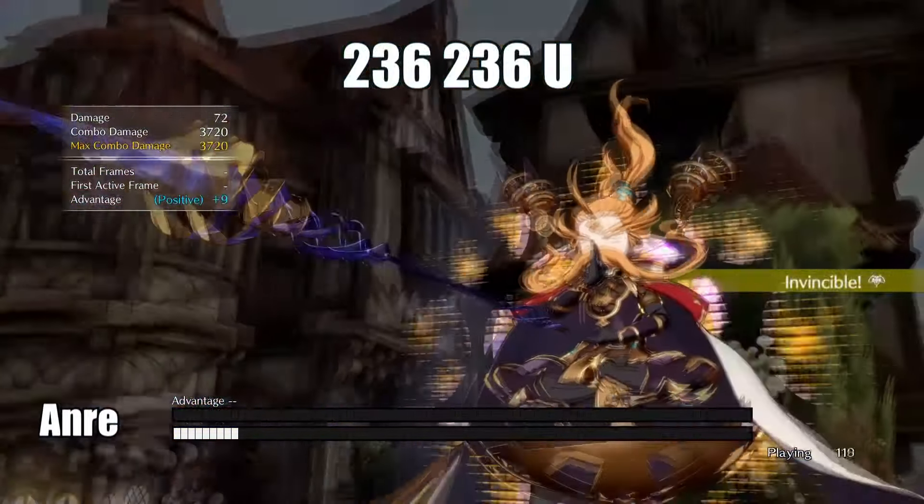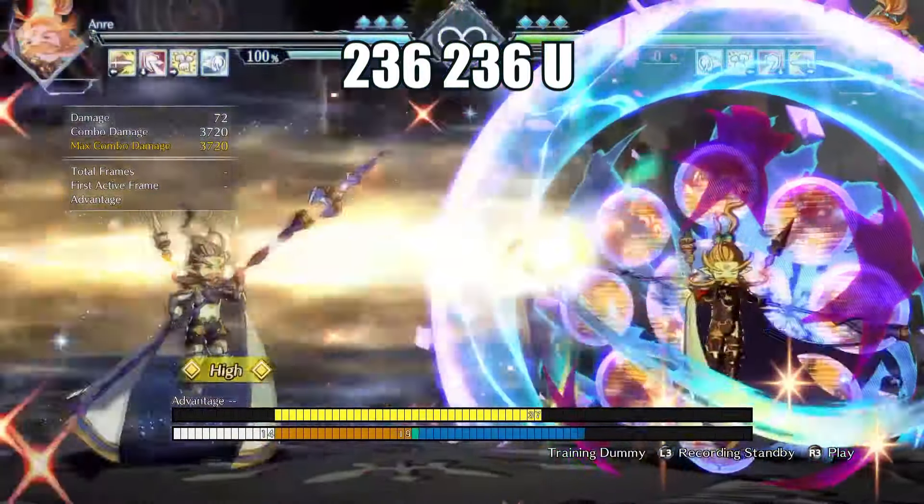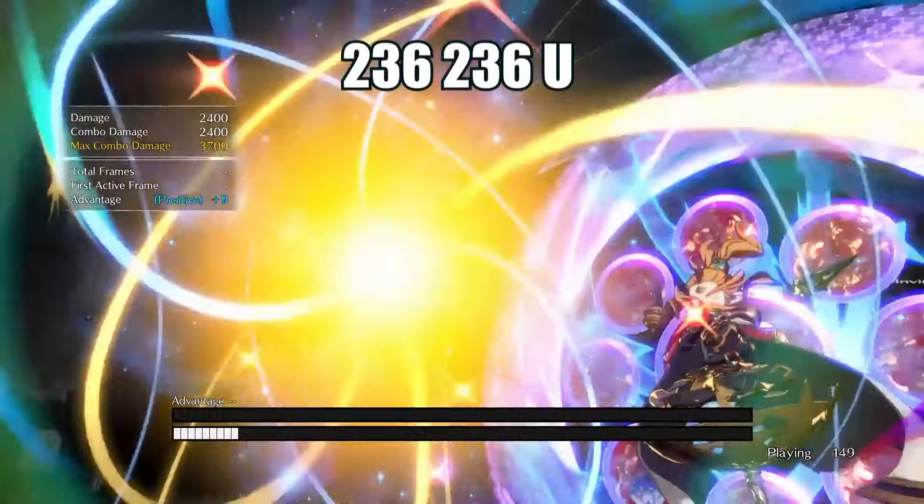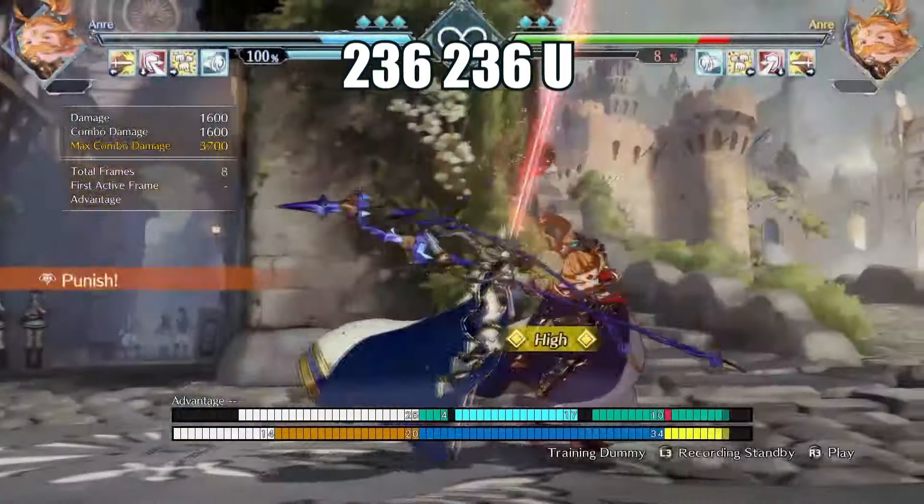Henri's Super Skybound Arc can be difficult to punish even when blocked up close. To get a proper punish and avoid the block stun, use Evade right after the Super's startup animation and then run in for an attack.